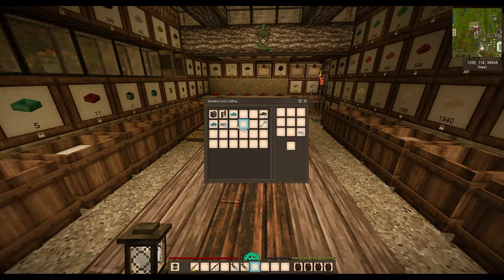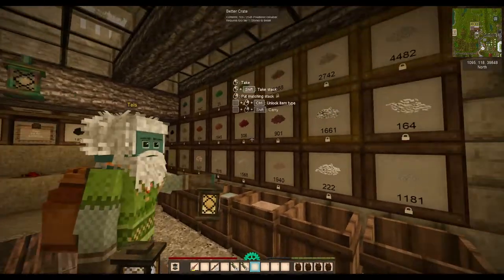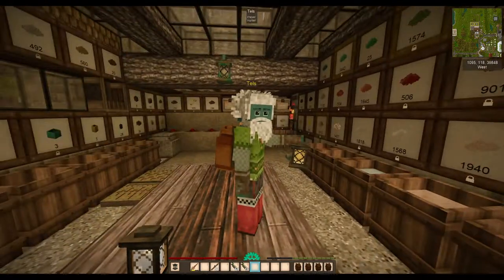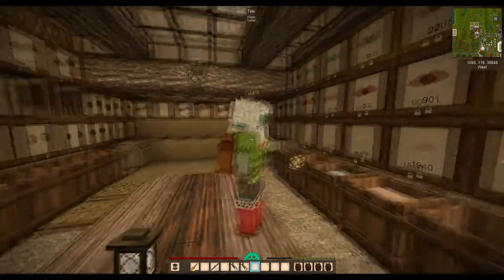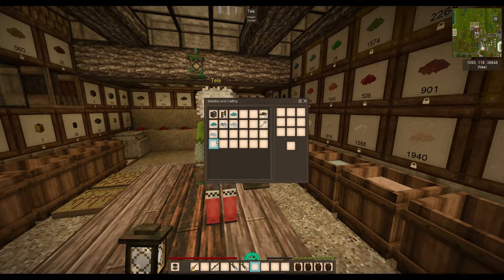So the recipe always has the same structure. The top two positions are the colouring, and the other four are always the same, so it's hopefully a little bit easier to remember. Once you get used to it, you can always swap the borax for the lead, depending on what you have more of.